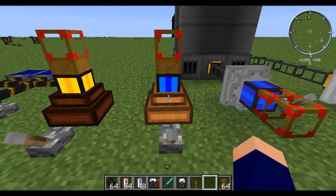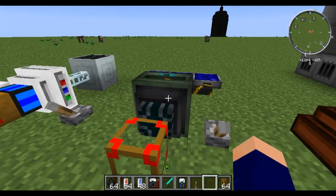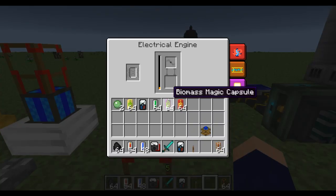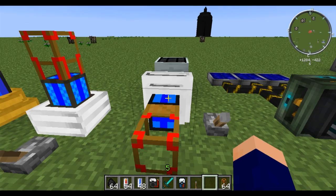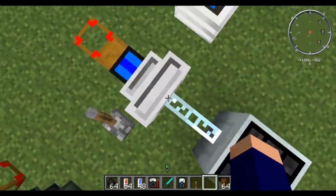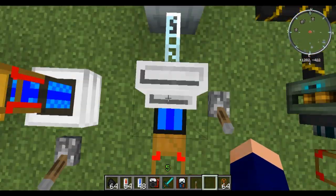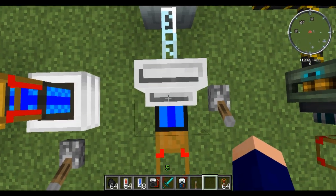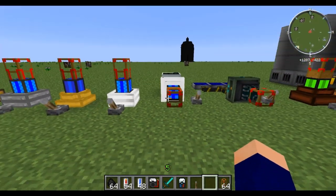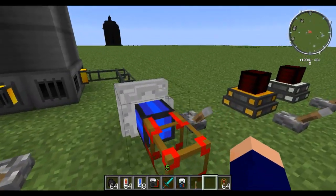These two engines are from forestry I believe. The electrical engine is actually from forestry also, even though it uses industrial craft energy and buildcraft energy — forestry actually does introduce it. So if you want to learn more about the electrical engine, you can go check out my video or also check out the forestry website, and that will give you a lot of info on it also.